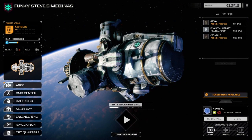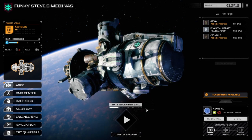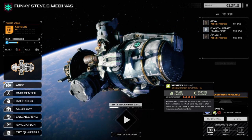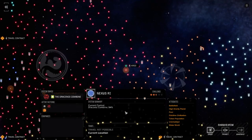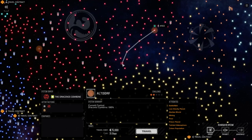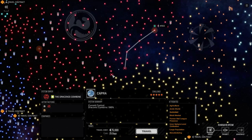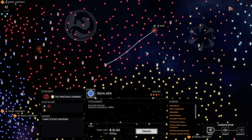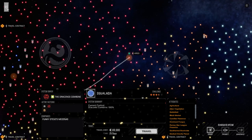Welcome back to another episode of Funky Steve's. We've jumped planets — we're at Nexus Rei right now, in the Draconis Combine, and they don't really like us. Let's have a look at the star map. We jumped three systems — came from somewhere around Altdorf, maybe 28 days away, 25 days. I don't remember exactly but we were somewhere over here, and we jumped to the system with the flashpoint on it because I want to try and take this flashpoint today.